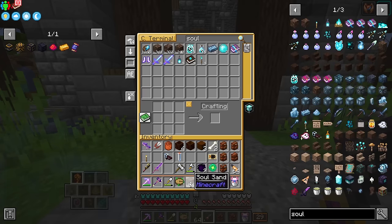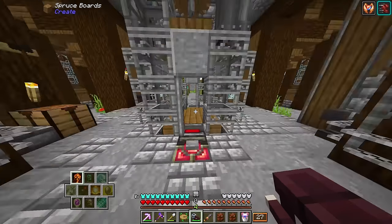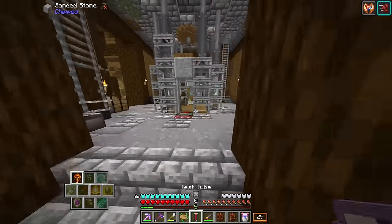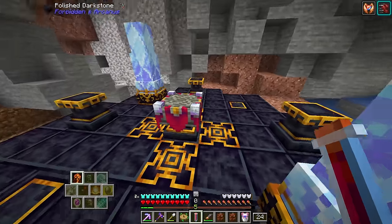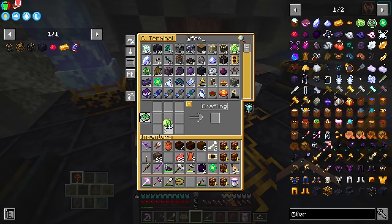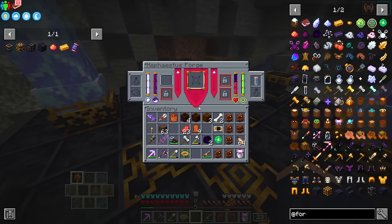Soul sand is a good way to get souls. We can place soul sand down and use the soul extractor on it to pull out a soul. For blood, we can take out cows and similar animals. Filling the test tube gives us 3000 blood — so if you have an animal farm, that's probably the best way. Just killing regular hostile mobs will also work. We put the blood in, and then the souls go in the soul area. For experience, we can use the expirified orbs found in ore.